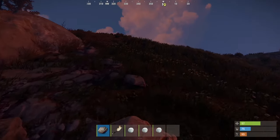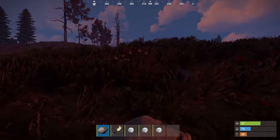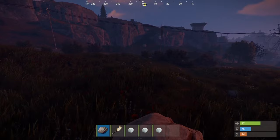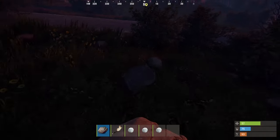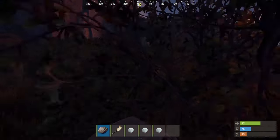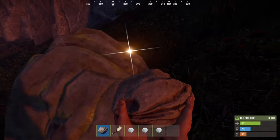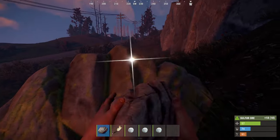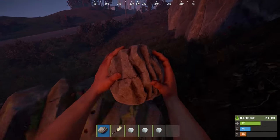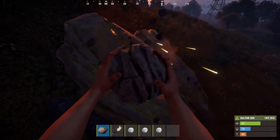Alright boys we are in Rust, solo, completely naked — we have a rock, three snowballs and a torch. Insane start. This server is vanilla; it's technically my second time doing a video on Rust, first time was just me trying out the basics, but today I actually want progress. I want a pretty nice base and perhaps even try to get myself some raids. I still have around 50 hours, so in this video we're going to go from absolutely nothing to hopefully some high tier guns.